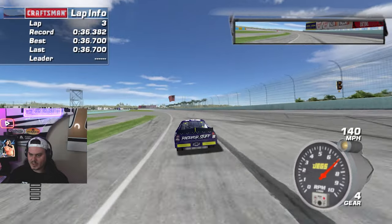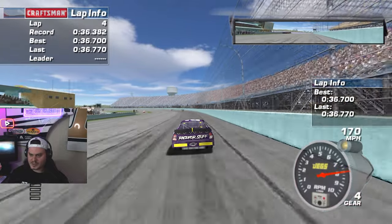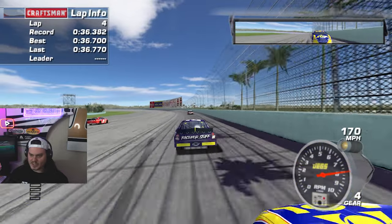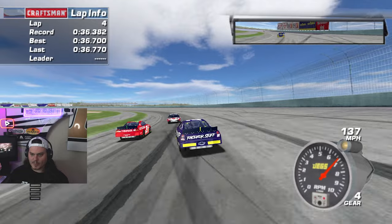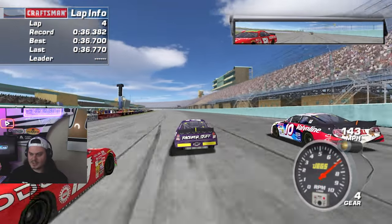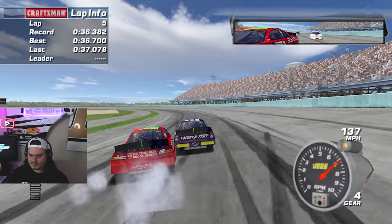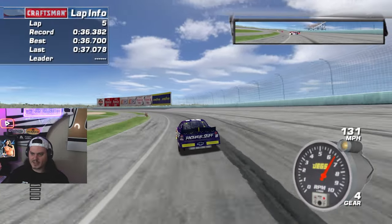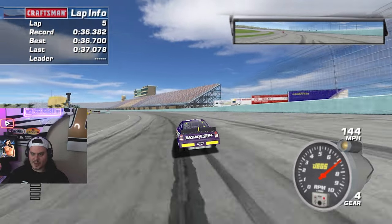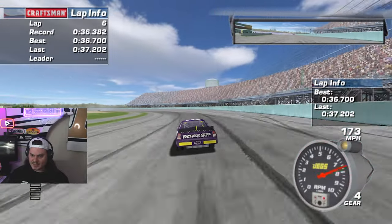We are downshifting to third — that is not good at all. This felt like a good lap minus the downshift, but nope, still slow. We also have some front bumper damage which is certainly not helping the speed, but we have front bumper damage so often during races that if I can make the car good with damage, it'll probably be good in the race. The track is super banked so it's definitely different — in this game it's almost just like a big New Hampshire.